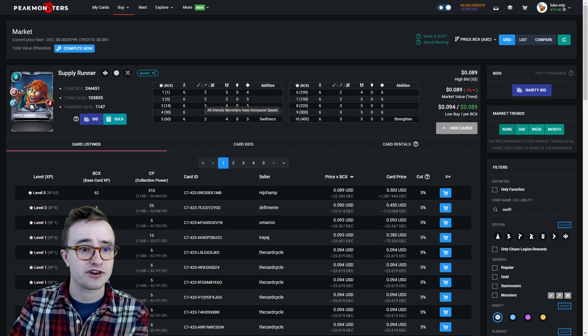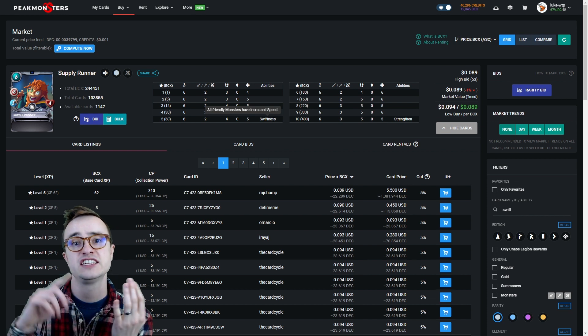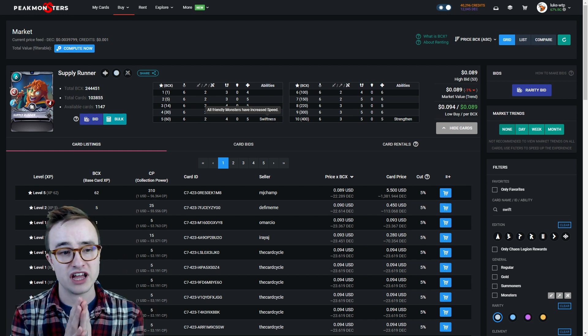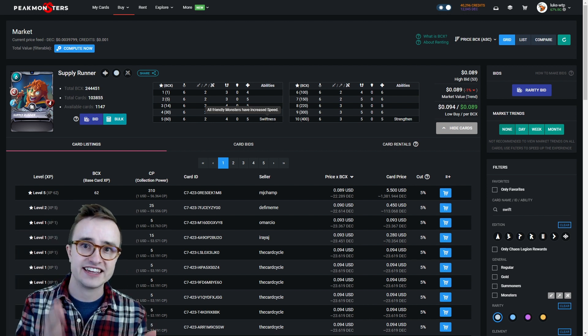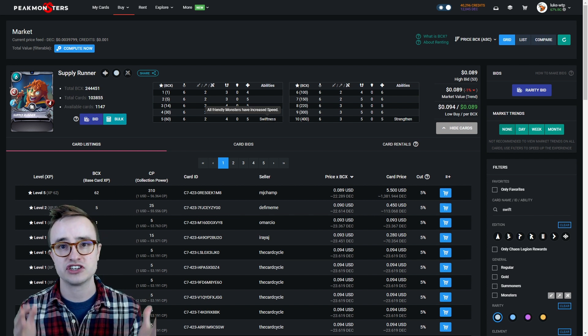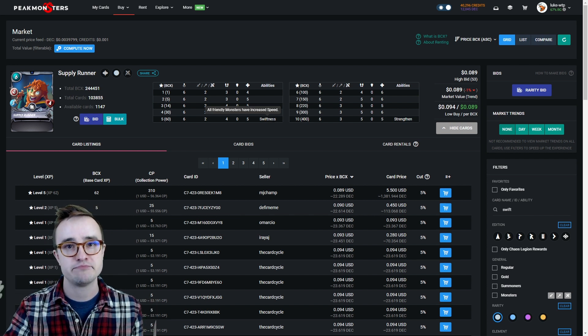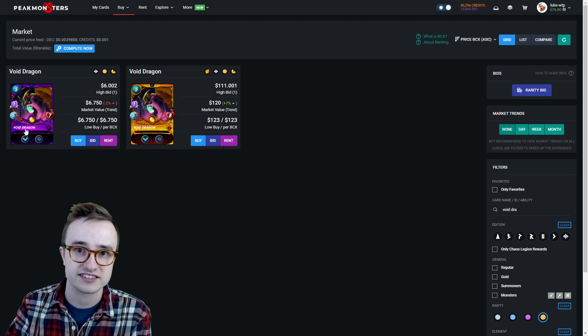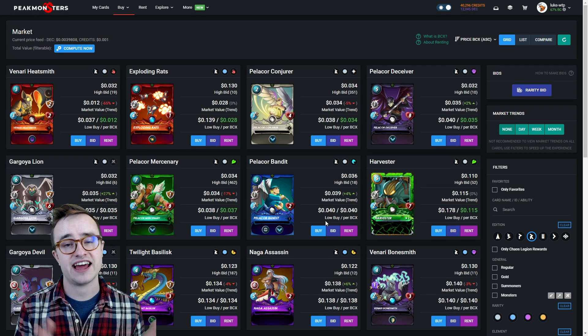Venari Bonesmith at level four gets Poison — a huge buff, since you can potentially land poison and deal two damage each round to their tank. The Supply Runner at level five gives Swiftness, so not only does Quix apply minus one speed to the entire enemy team, you can stack slows like Time Mage and Creeping Ooze, then add Swiftness to potentially give your team a 40 to 60 percent miss chance. Another card for this strategy is the Void Dragon at about six bucks — with five speed, Flying, and Void — making it a decent tank or absorption against sneak and snipe attacks.